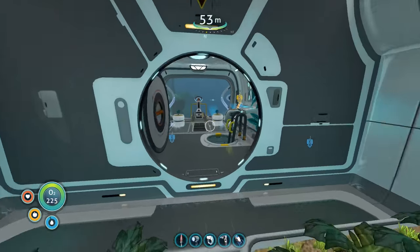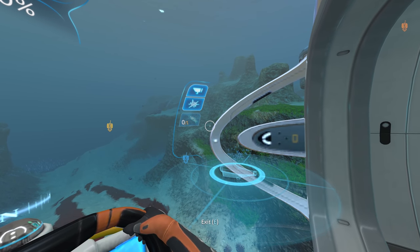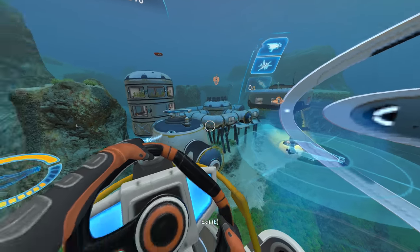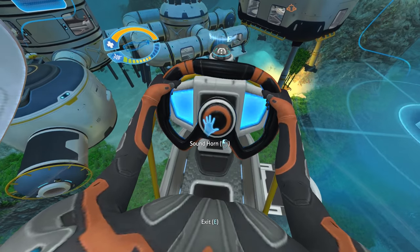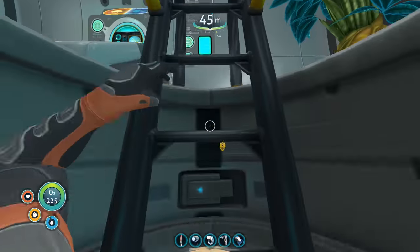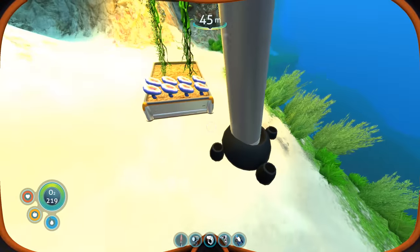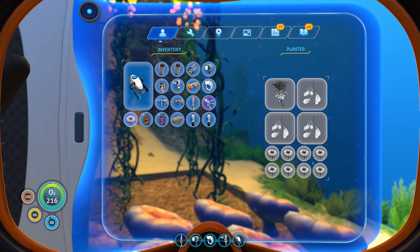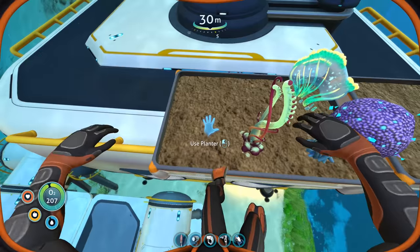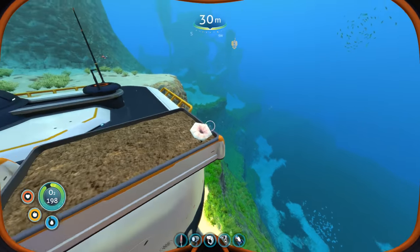Let me bring the cyclops close to the ground where I can just jump on board. There we go - finally! Hopefully the prawn is going to work fine. I might need to plant the deep shrooms in my exterior grow beds. The aesthetic mushroom we have planted is only giving me a one-to-one return. Hopefully the deep shrooms aren't like that. Look at that - still 100% power! With the old regular power cells it might have been 99 by now.